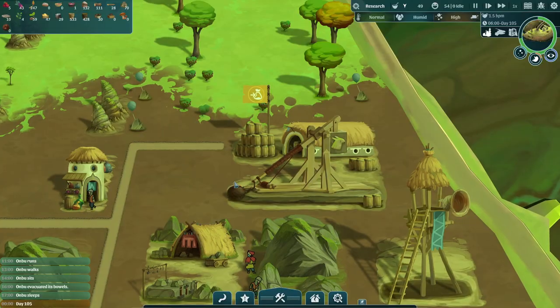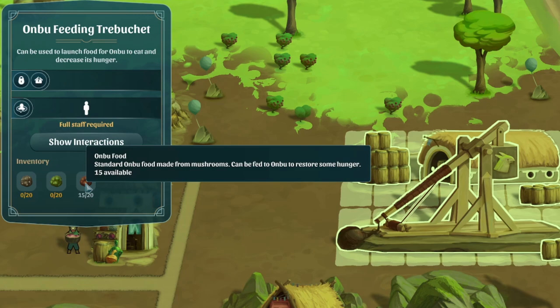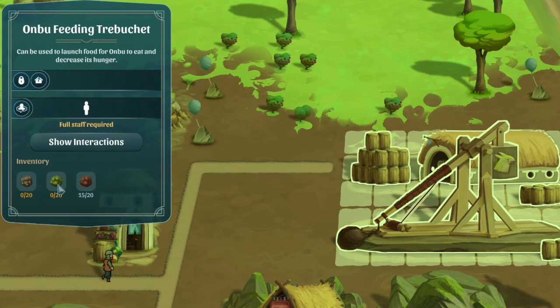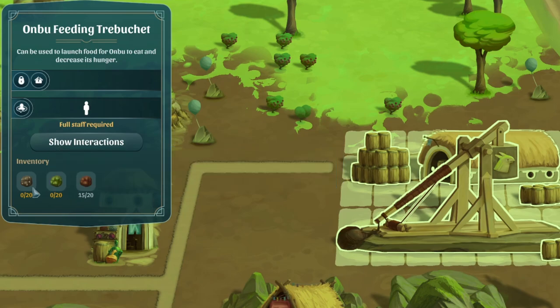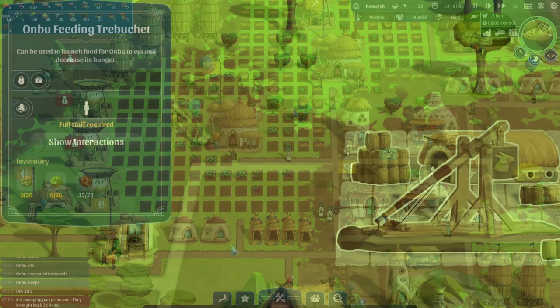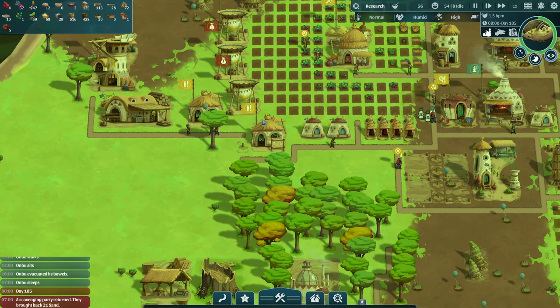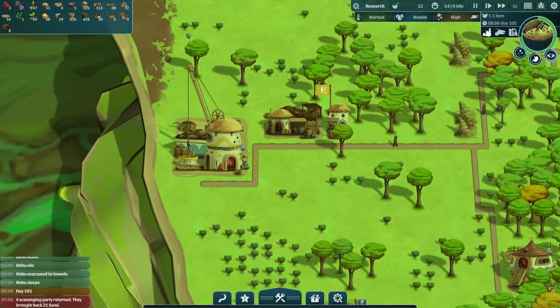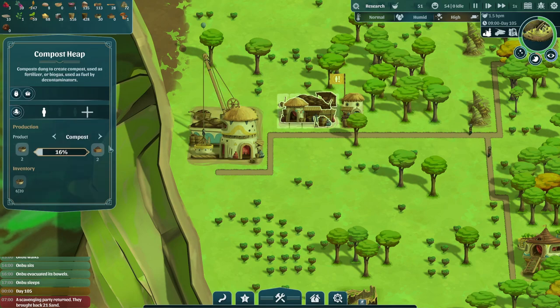Through the feeding trebuchet, you can not only feed Anbu food to decrease its hunger, but also give it laxatives and constipators, influencing Anbu's digestion speed and the rate at which it defecates. This might sound silly, but if you have a massive farm struggling to keep your large population alive, adding fertilizer — which comes from Anbu's dung — can help speed up your crop's growth. Everything has a purpose.